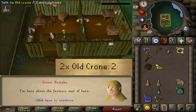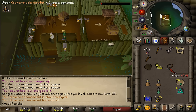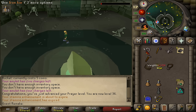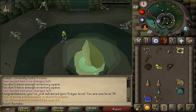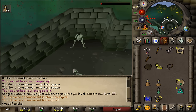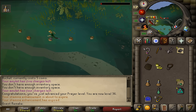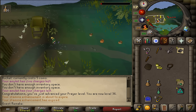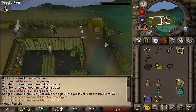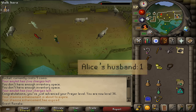Enter that building, talk to the Old Crone twice and select option 2 twice, then once again option 2. After this conversation is over, we will need to return to Alice. Use your second Fenkenstrain's Castle teleport or empty your Ectophial and return to Alice's husband.